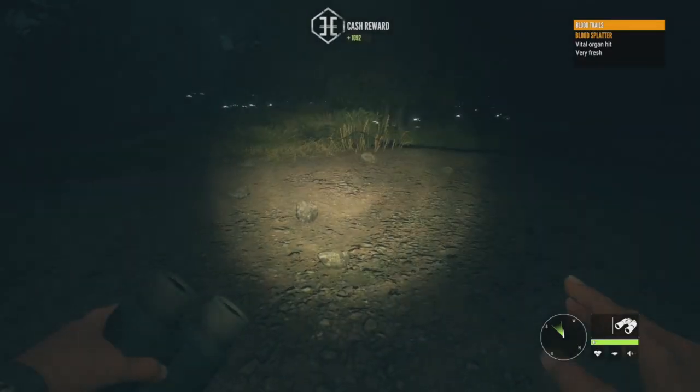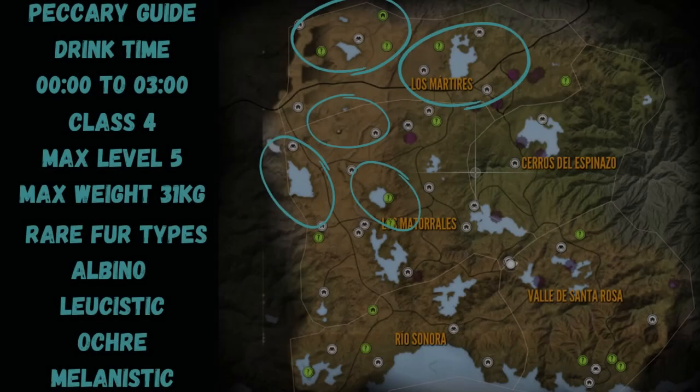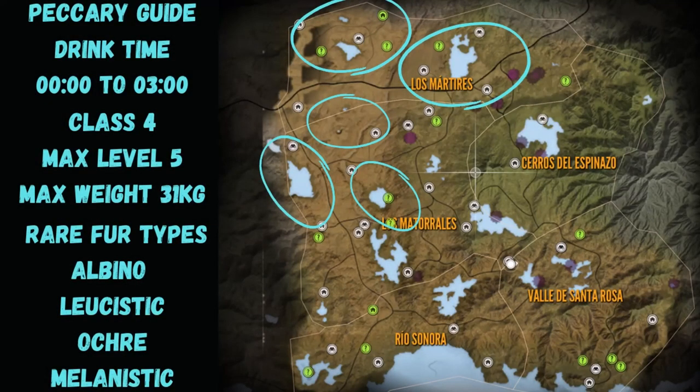Let's jump into the map guide and I'll show you where you're going to find zones. Here we have the Rancho Del Arroyo Collared Peccary map guide. You may have noticed I was only hunting the top left side of the map — that's because that's where they are. That's their home range. They don't drink anywhere else, like on the right side or down at the bottom. They are just up there on the top left side. That's pretty much going to do it for this guide — I really hope it was helpful. Don't forget to like and subscribe. See you all in the next one!